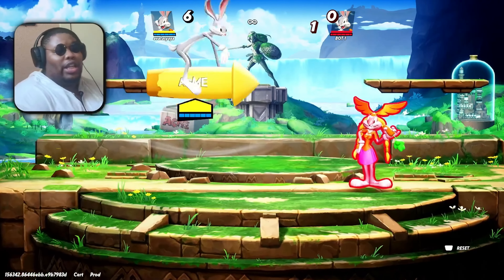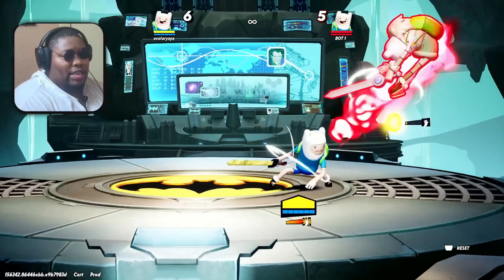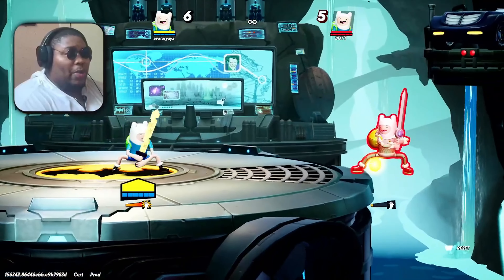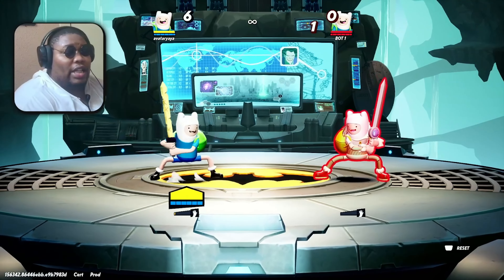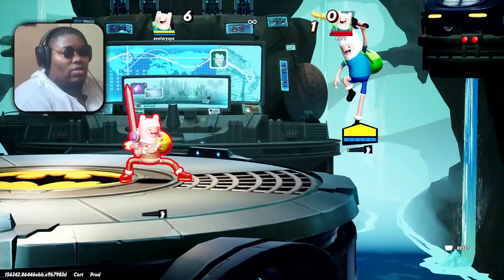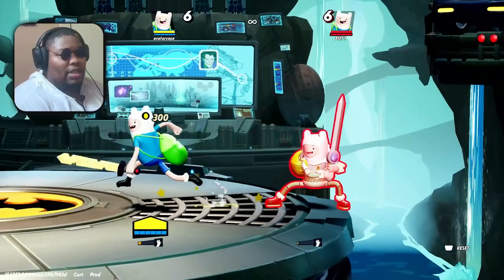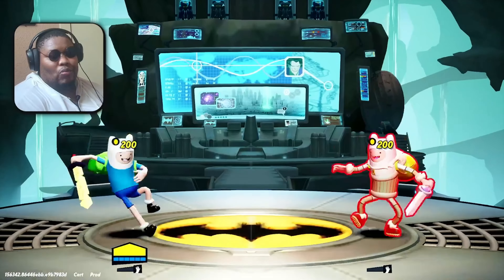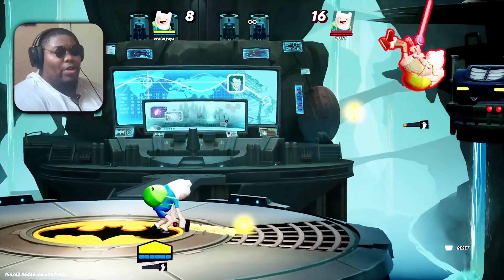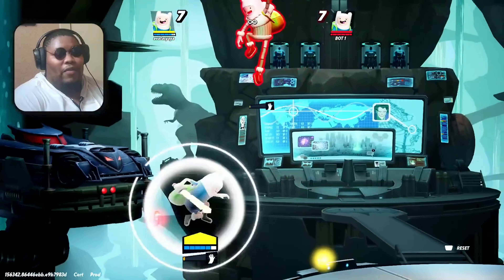Now we're on Finn. Everybody hates one move about Finn — it's the side special. The truth about the side special is: number one, don't throw projectiles at it. Another thing is that being above him throws off the trajectory of him hitting the target. The longer you hold it, you have to be very close above him. Sometimes it puts you in a situation where the player can attack you from behind. Yes, you can parry that attack from Finn.